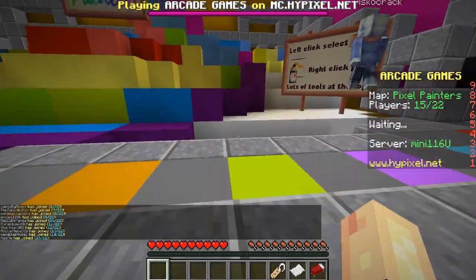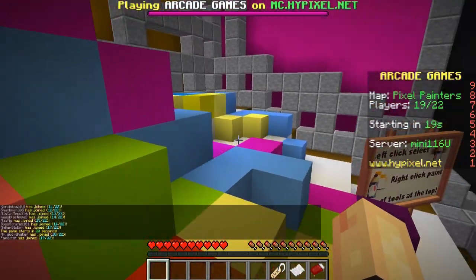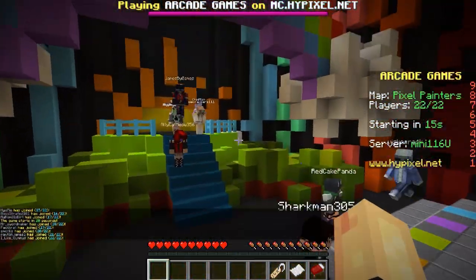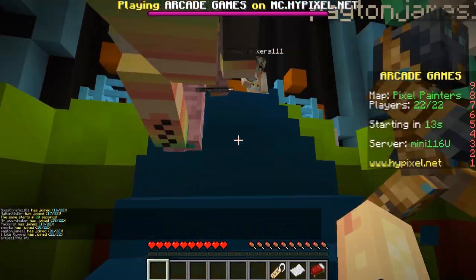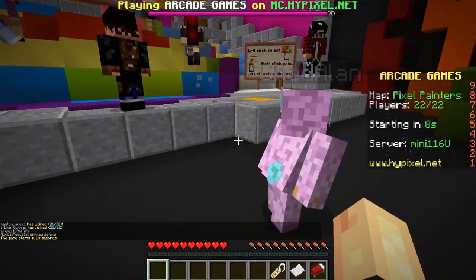Hi guys, Lassik here. Today I am here with Chad Allen, and we're going to do Pixel Painters — a painting with our pixels. We're going to do an Easter theme. Look at Chad, he's an Easter bunny. I'm a Stitch Easter bunny. See my ears? They look like stitches.